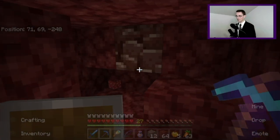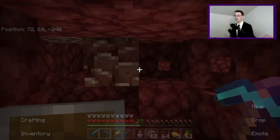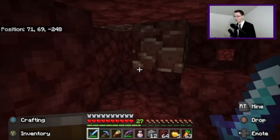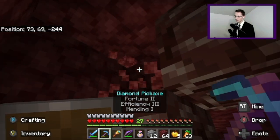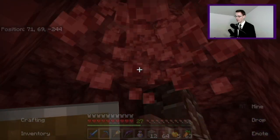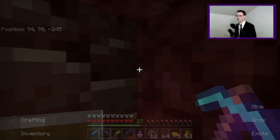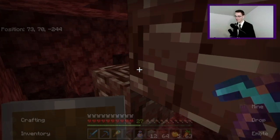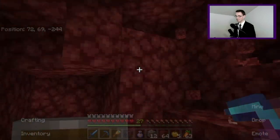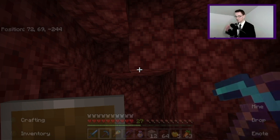I had to stop mining and record really quick — look at what I found! These are the first pieces of ancient debris I have ever found in Minecraft. I was literally just mining toward 74, negative 189 and I picked a direction and look — there are at least two pieces right here! Maybe we'll get some netherite gear pretty soon, that would be awesome. I'm feeling on top of the world. I don't have a netherite ingot yet, but who knows, maybe we'll find more. I didn't know it spawned at this level — that's pretty exciting.